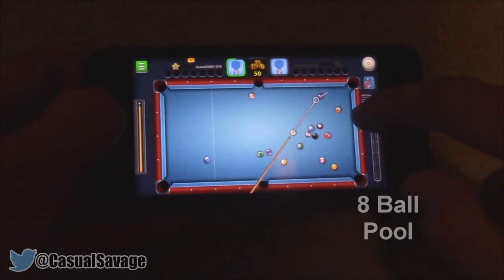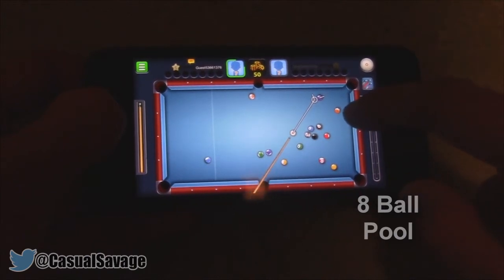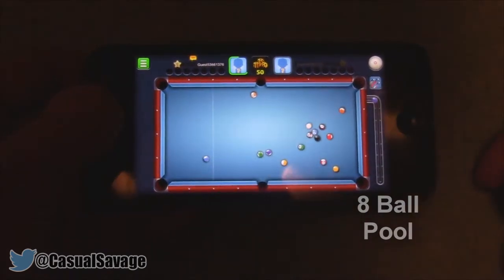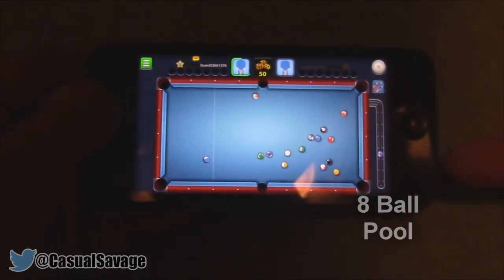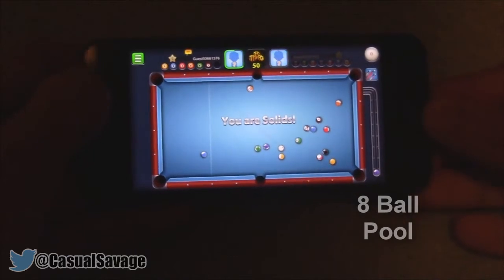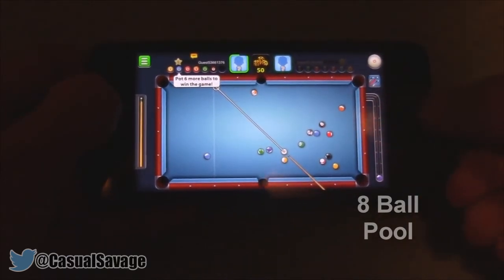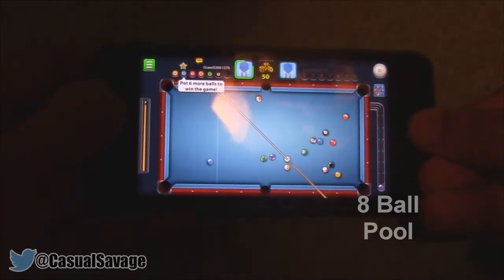We can just go ahead and aim this one into that pocket up there, drag back the cue for power, and we've potted it — so we can go ahead and continue and pot more. You can see we are the solids. Anyway, again this is called 8 Ball Pool.